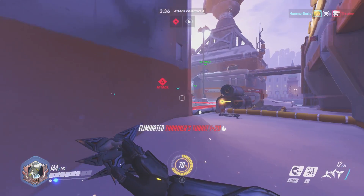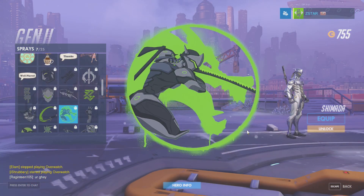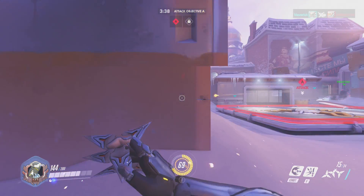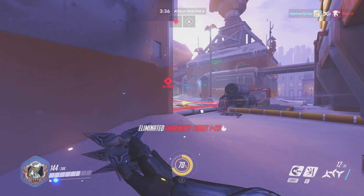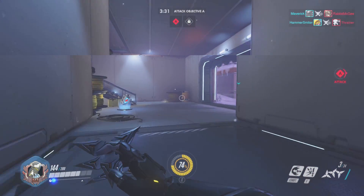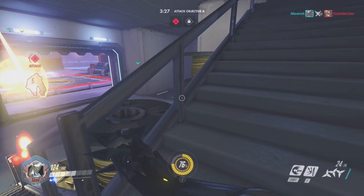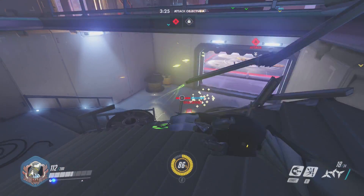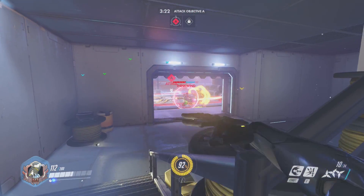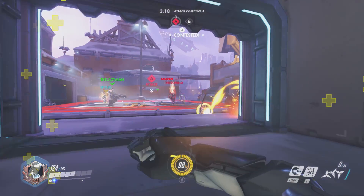Moving on to the spray — I think this is the coolest spray Genji has. It shows the dragon and the sword drawn, and I like it a lot. I recommend the signature spray if you don't like this one, but I really like anything with the blade. I think his blade looks really cool, and it's awesome that he can show off his ultimate in his spray. Genji is one of the few who can — I think Mei can do that too.